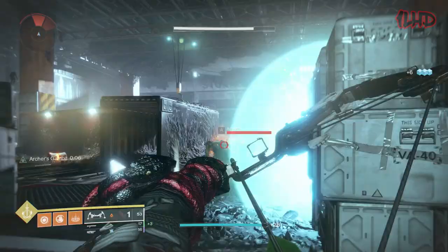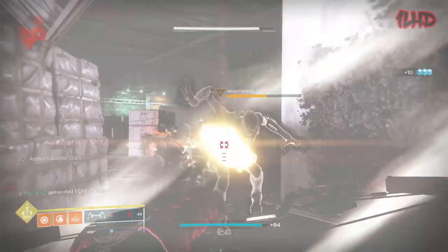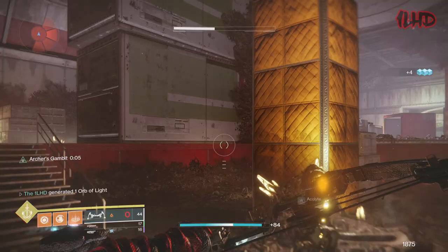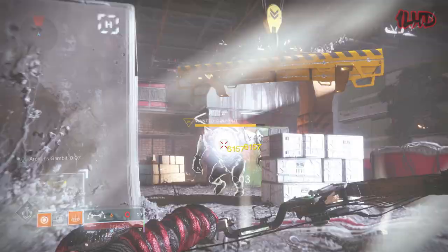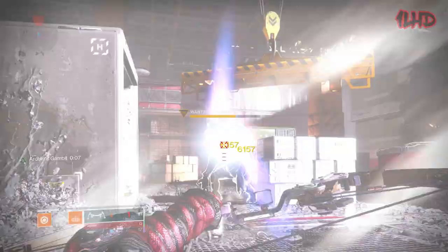Gambit's pinnacle weapon from Season 7 has never wowed me as much as the other two, but that doesn't mean it's lacking. Hush is the only bow in the game that can get the Opening Shot perk, which grants increased range and accuracy the first time you fire your weapon. It takes about four seconds for Opening Shot to reapply, so you'll have to wait before your next arrow is affected. Hush's unique perk is called Archer's Gambit, which massively increases the weapon's draw speed after every successful hip fire precision hit.